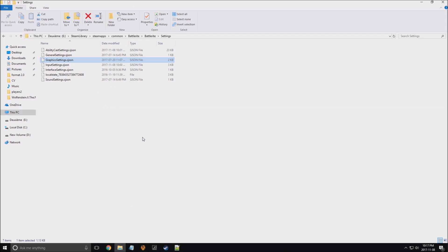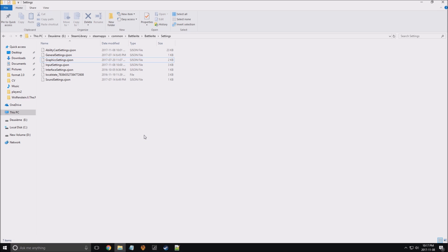First of all I will show you where the config file for the game is. Just go to Steam Library, Steam Apps, Common, Battlerite, Battlerite again, Settings, and open your graphic settings file with software like Notepad++.